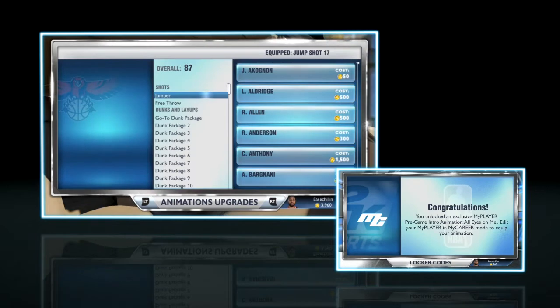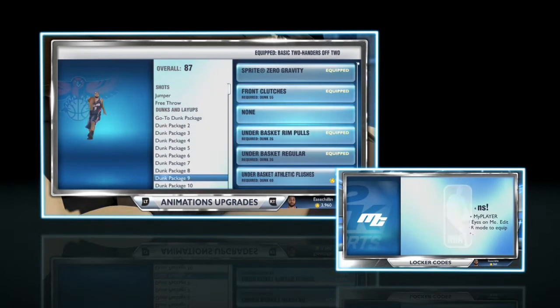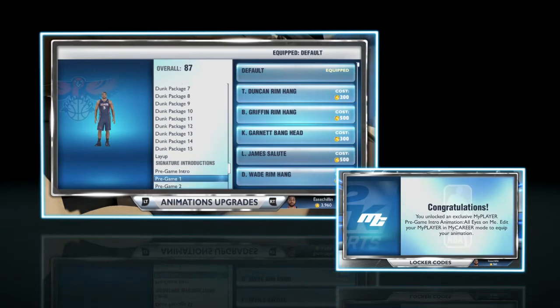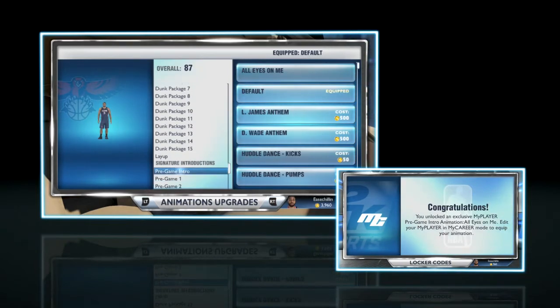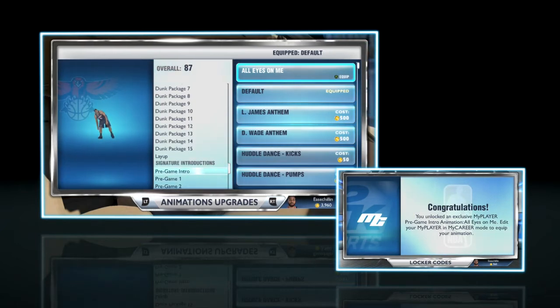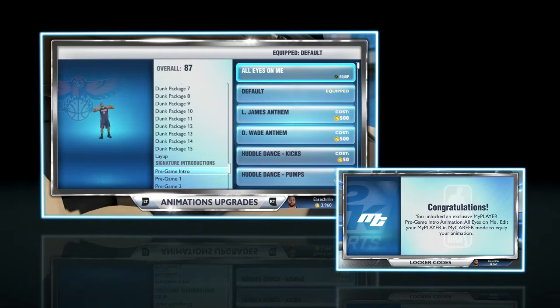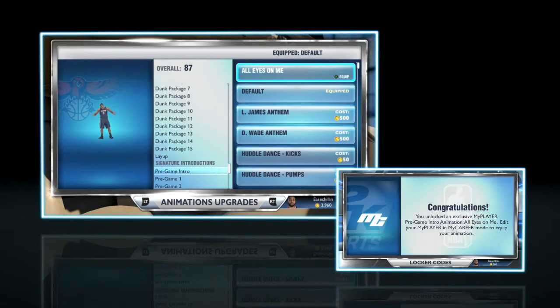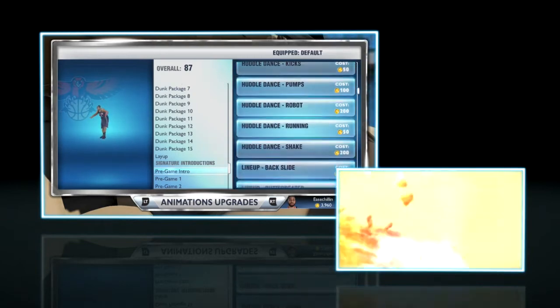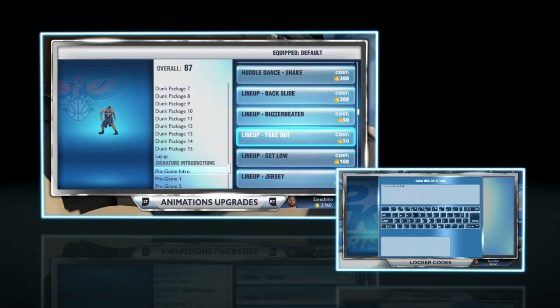All Eyes on Me — you see it says congratulations on the bottom right. I just inputted it in. Put it in exactly as you see it; it can be uppercase or lowercase, just make sure you put the dashes in. All Eyes on Me is just a little animation for when you come out into an actual game as your MyPlayer — it does a backflip. You can do the LeBron James thing or whatever, but this is free, so put that in. It's real cool. I'm going to see what it looks like in game to really judge it, but you know, maybe it's a little too flashy for me.